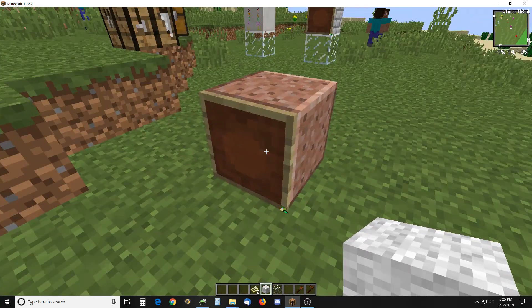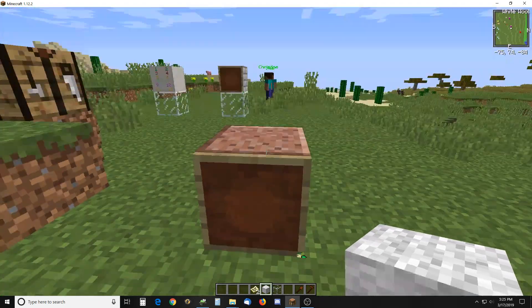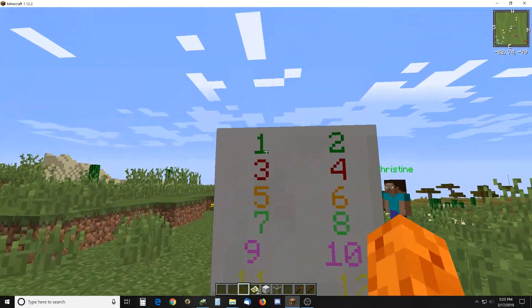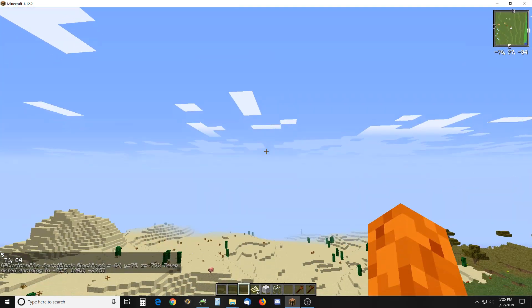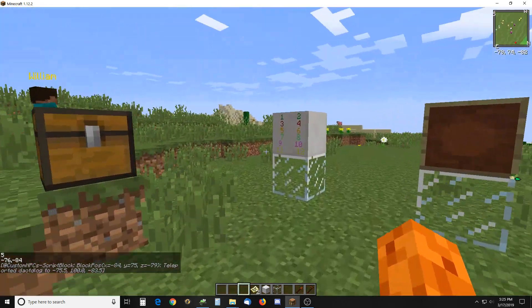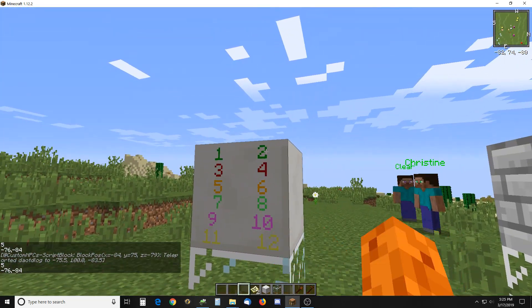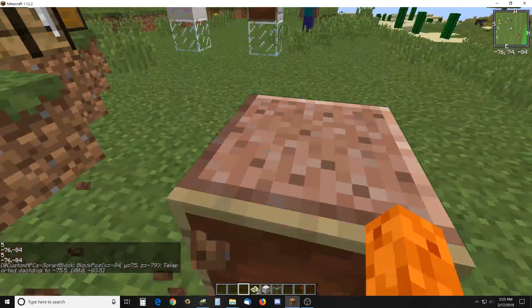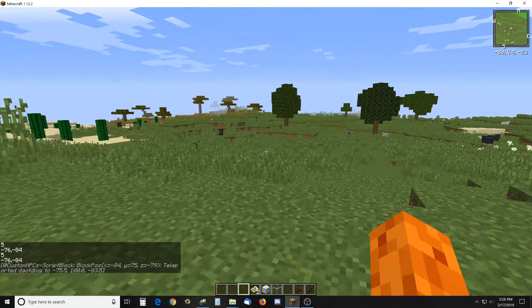What that does is put a green location marker on the map and it will also set one of the teleport locations on this other scripted block as you can see right here. That's number one — number two doesn't do anything — but number one will teleport me exactly right to that map location.